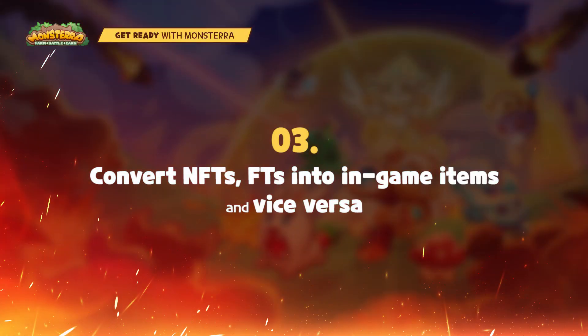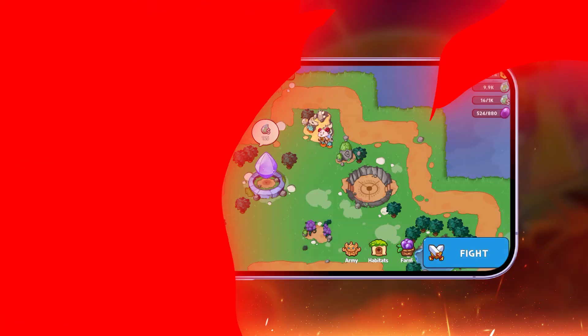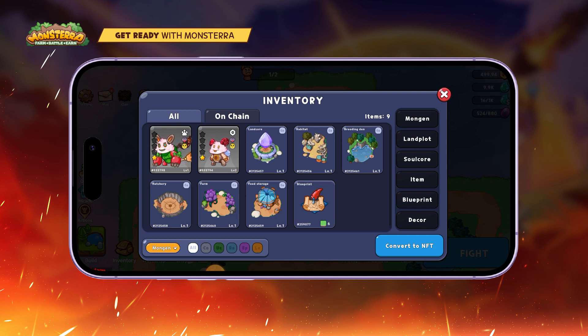3. Convert NFTs and FTs into in-game items, and convert in-game items into NFTs and FTs via inventory. Step 1, click on the inventory button. Remember to choose the network properly.